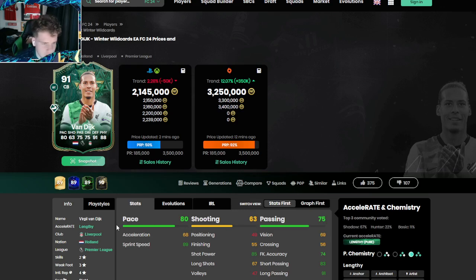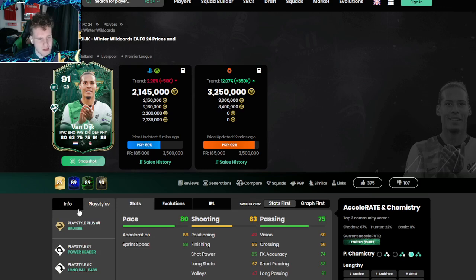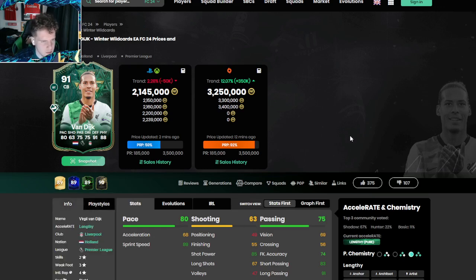Obviously great card design with the kit, it looks clean. He has a different play style — the other cards have aerial plus which is insane from corners, but this one is a bruiser. I'm not sure which one's better to be honest. I don't really know about bruiser too much, but aerial's very overpowered.